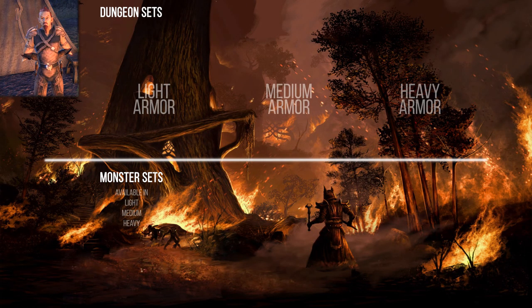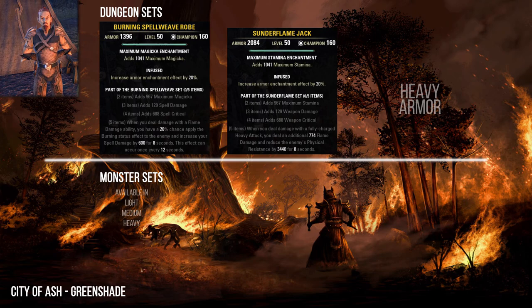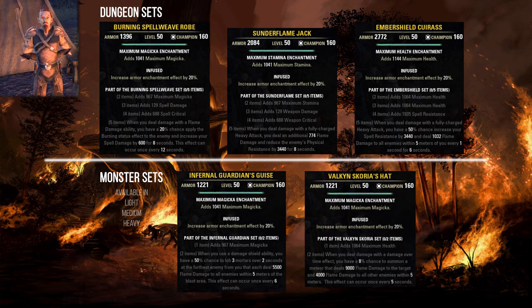The City of Ash is in Greenshade. Here you can collect the Burning Spellweave, Thunderous Plate, and Amber Plasm sets. As monster sets, City of Ash 1 has the Infernal Guardian set and City of Ash 2 has the Valkyn Skoria set.